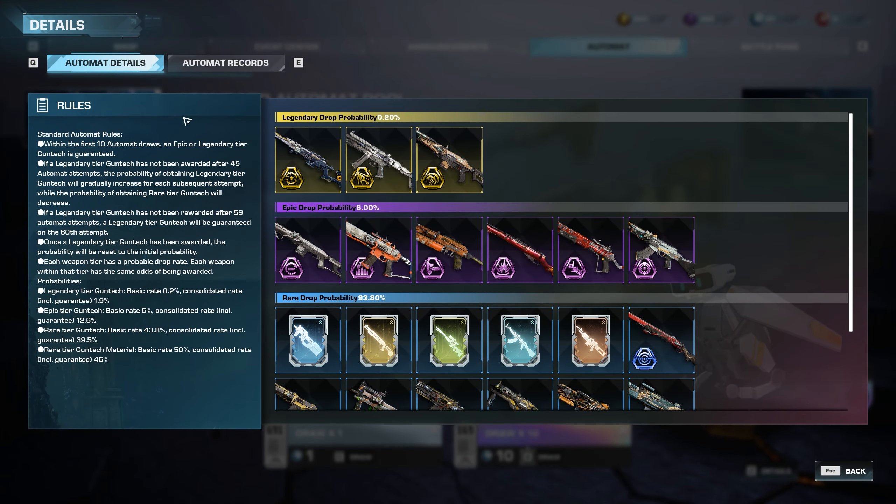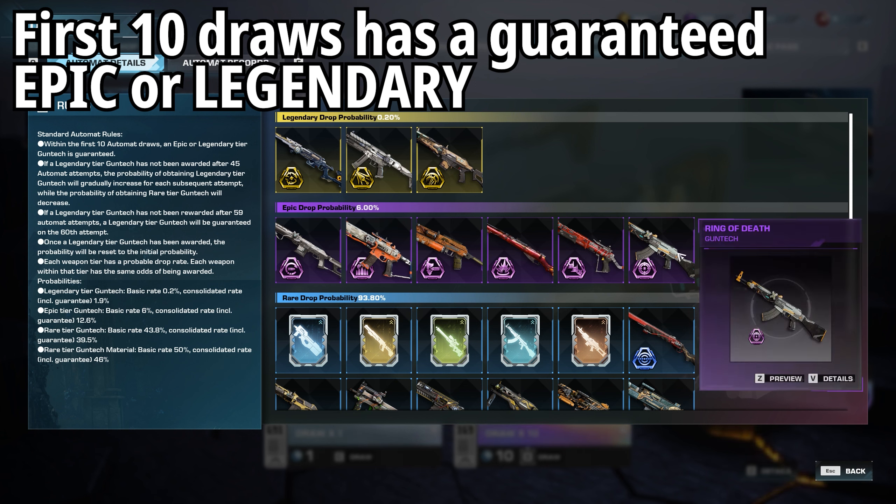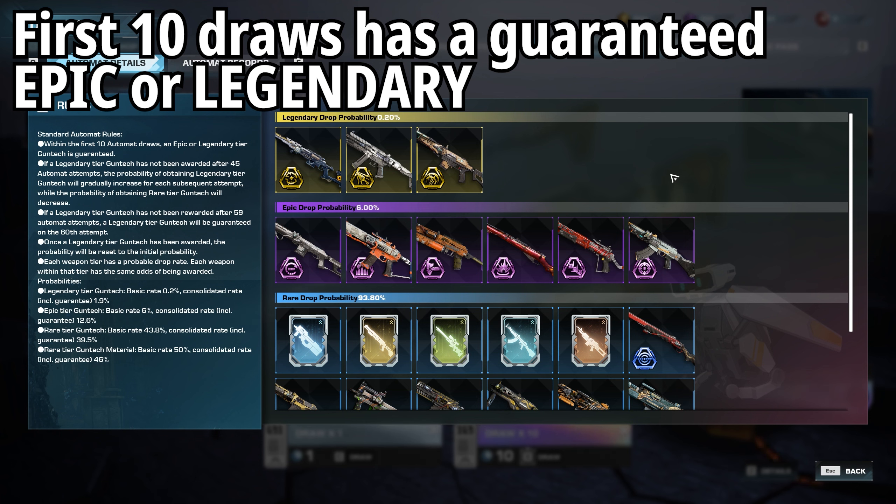The rules section really lays out how this all works — it's fairly friendly to players. Within the first 10 Automate draws, an epic or legendary tier gun tech is guaranteed. You'll be getting 10 draws just for completing PvE to a certain point when it unlocks. Unfortunately I managed to get a duplicate Ring of Death in mine, which is typical since I had bought some Imperia, but you could get any of these — and most are really good for builds.